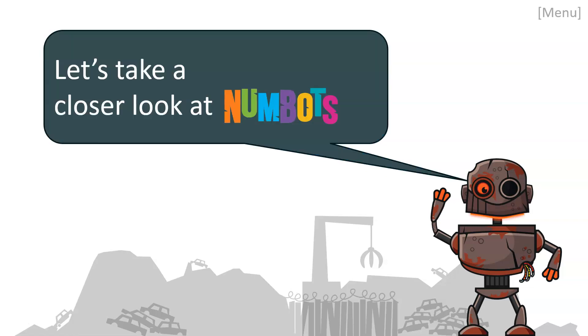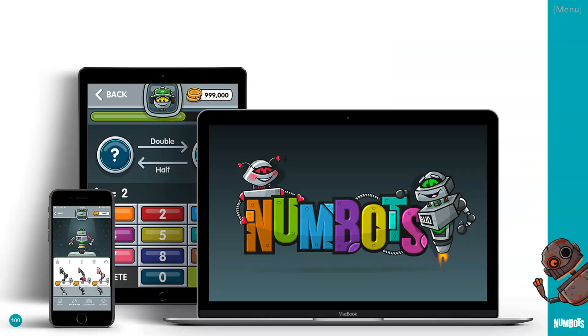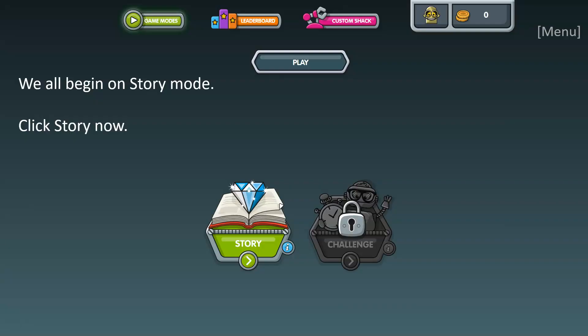We're going to take a look at Numbots in a little bit more detail. You can play Numbots on a laptop, on your tablet at home, or on your phone. We're all going to begin Numbots in story mode. As you can see, there are two modes when you click on Numbots: story and challenge. To begin with, you start on story mode, and then you have to unlock challenge. To unlock challenge, you have to get to a level called bronze level — you'll find out more about that in a minute.